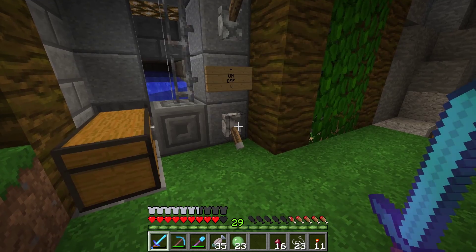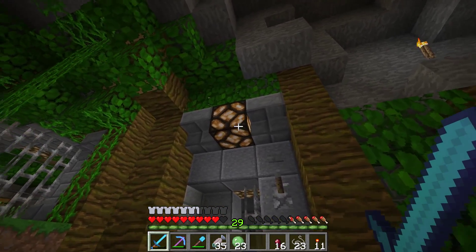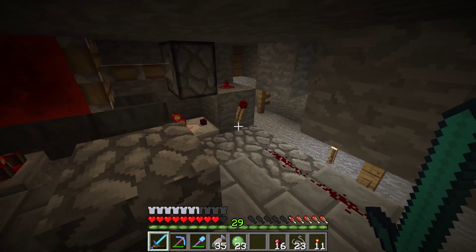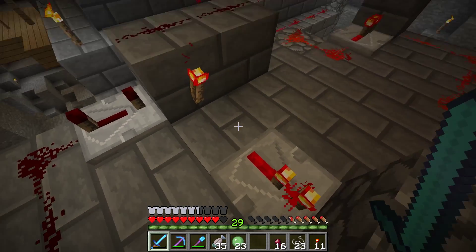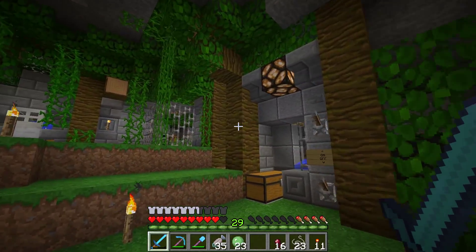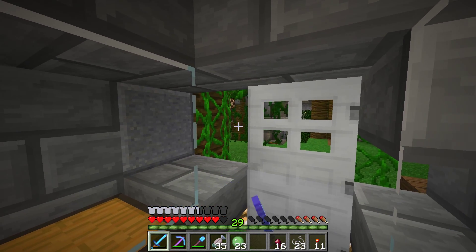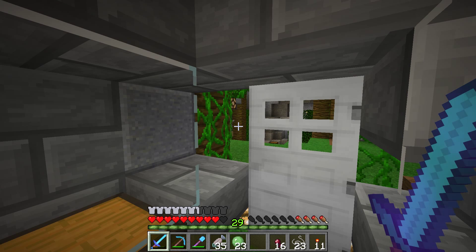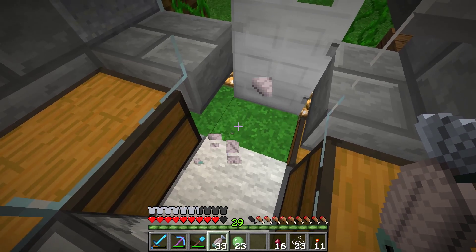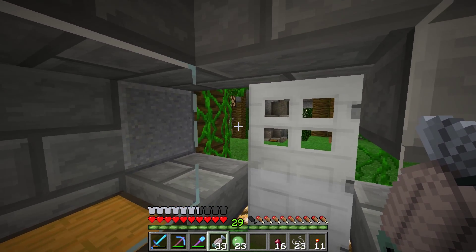Let me show you how this works in practice. We heard the tripwire — there were spiders spawning and the light came on. Now this timer is ticking, and after this hopper gets empty it will reset the RS NOR latch. Let me get here to my fish farm, which is kind of a problem — we'll be able to see that we are out of range of the spider spawner if we stay here, which is very unfortunate and means we cannot use the fish farm and the spider farm at the same time.